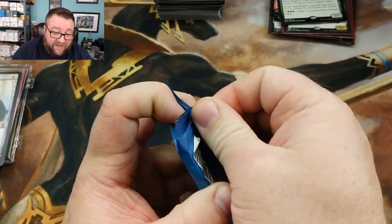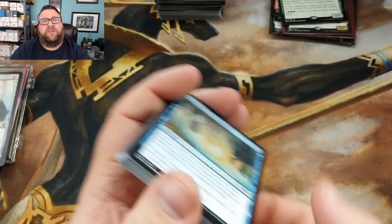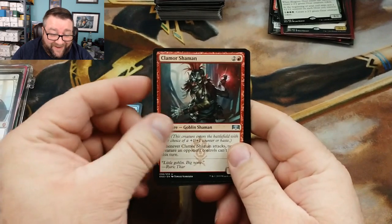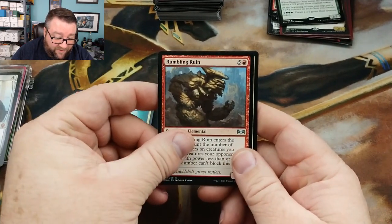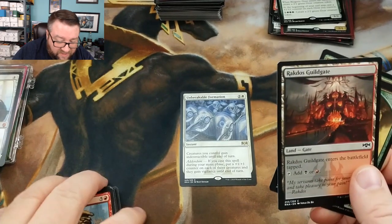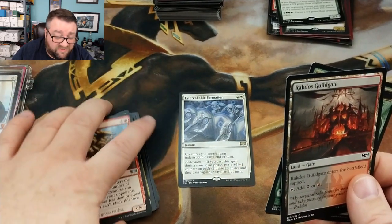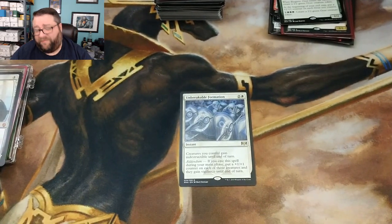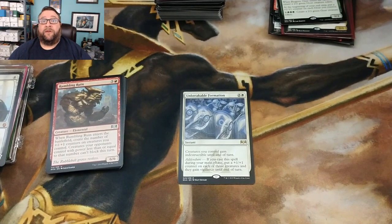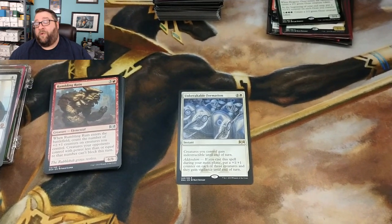I may not even mail this to you right away — I may just see how many more you win, kind of save on postage. No, I'm kidding! Oh my goodness — we get the Shaman, Frilled Mystic, Rumbling Ruin, and your rare is Unbreakable Formation. I like that card. It kind of fits into green-white tokens right now. I don't think the price reflects it yet but I like it. Get a hold of me and I'll get you out yet another card. I can't believe this — this is like three weeks in a row, or maybe you missed a week. You've won three times in the last five weeks!